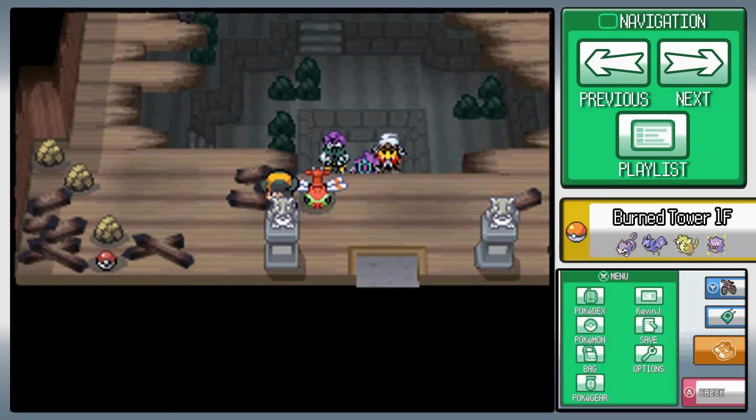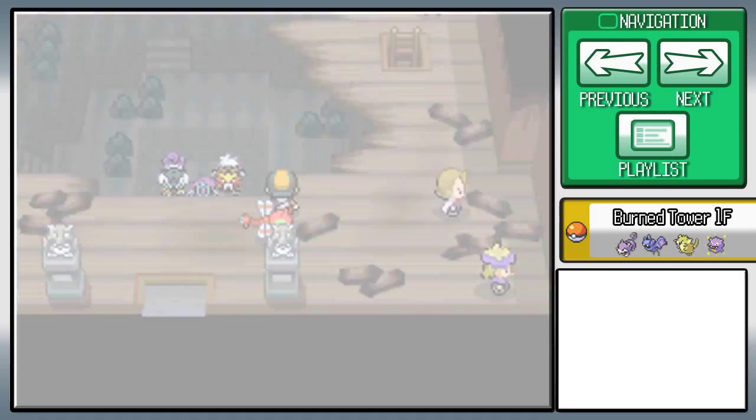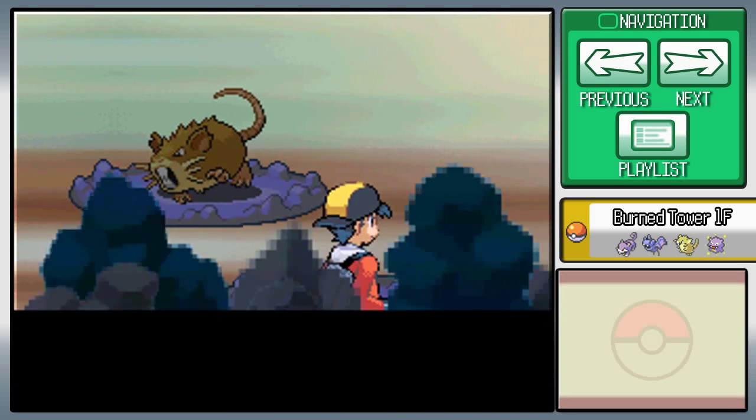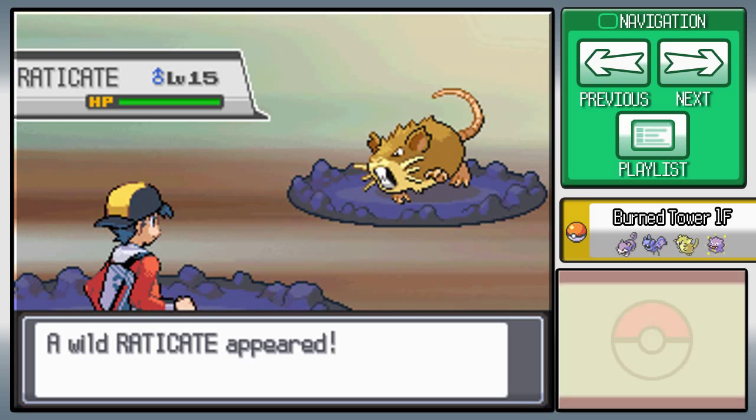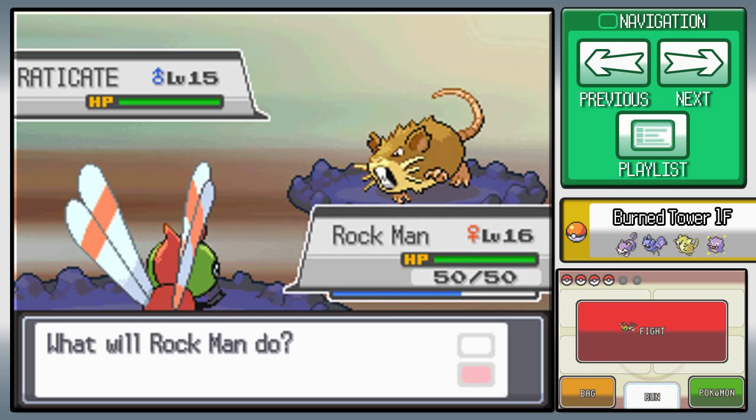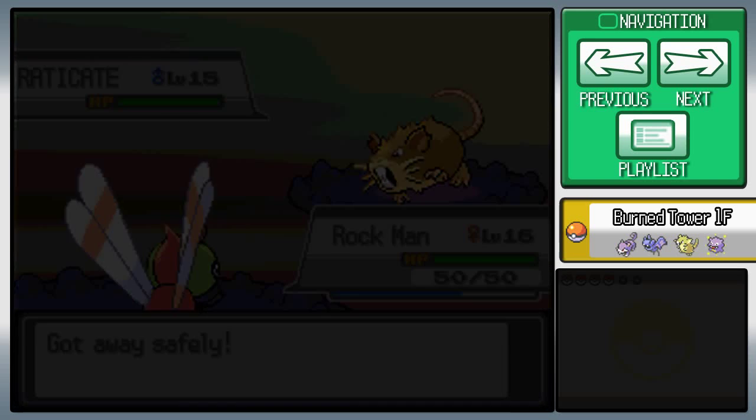Anyway, I believe you want to go this way... there's a dead end? I thought I was supposed to go that way. Oh, there's Raticates here too. Wait — I'm pretty sure Raticate evolves at a higher level than that, which means that Raticate is technically impossible.